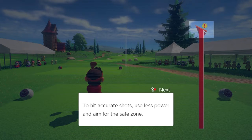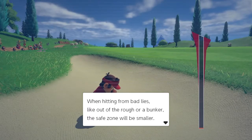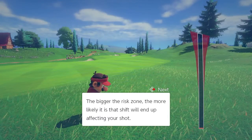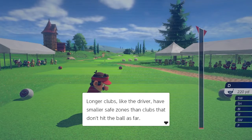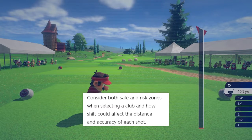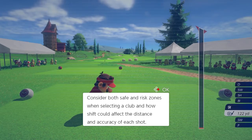To hit accurate shots, use less power and aim for the safe zone. When hitting from bad lies like out of the rough or a bunker, the safe zone will be smaller. The bigger the risk zone, the more likely a shift will affect your shot. Longer clubs like the driver have smaller safe zones. Consider both safe and risk zones when selecting a club and how shift could affect distance and accuracy of each shot.